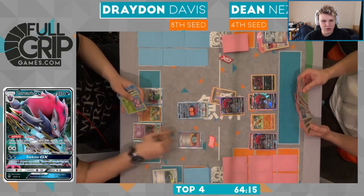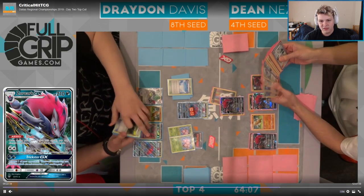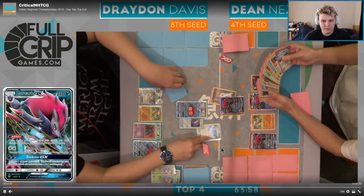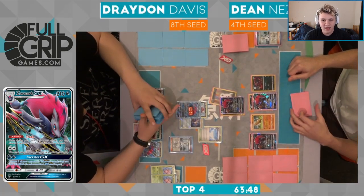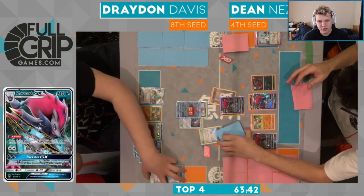He has Dowsing Machine in hand, so I would imagine this is going to go for — yeah, this is why knocking out the Garb was really important if Dean had the play for it next turn. It would prevent Drayden from being able to get around Sudowoodo on this turn, meaning he can't one-shot your Zoroark. The Skyfield comes down, and then we see the Chorus for eight here from Drayden. I definitely expect Dean's Zoroark to be knocked out this turn.